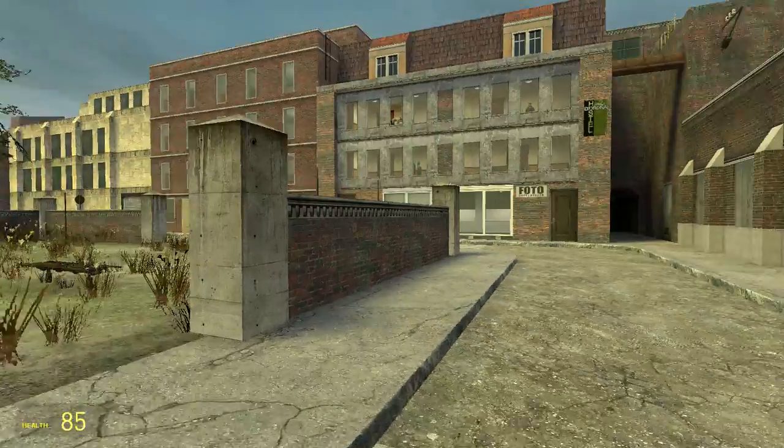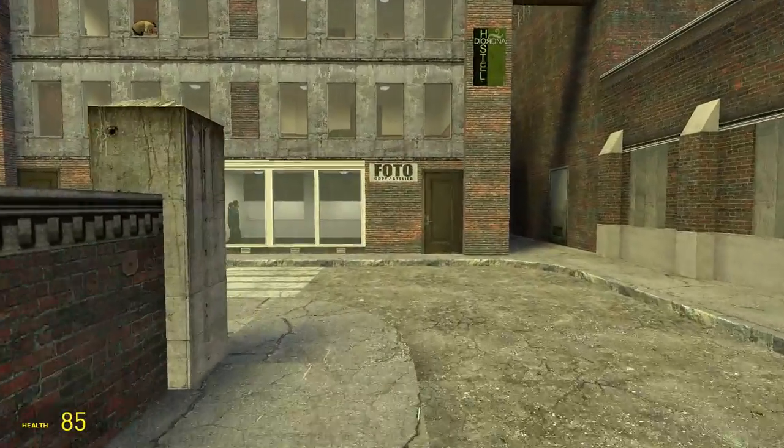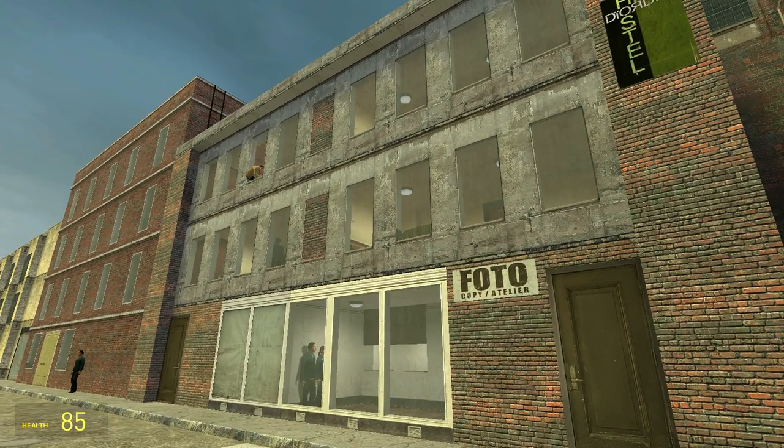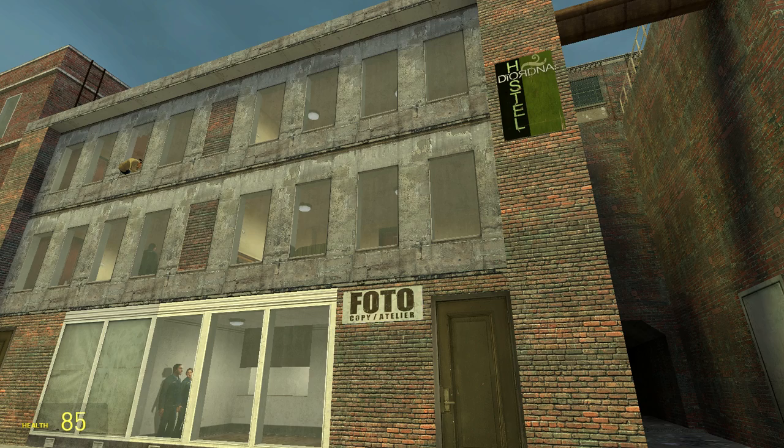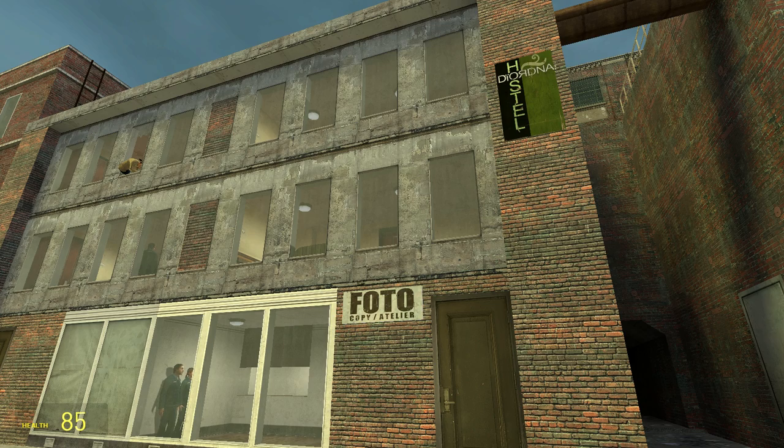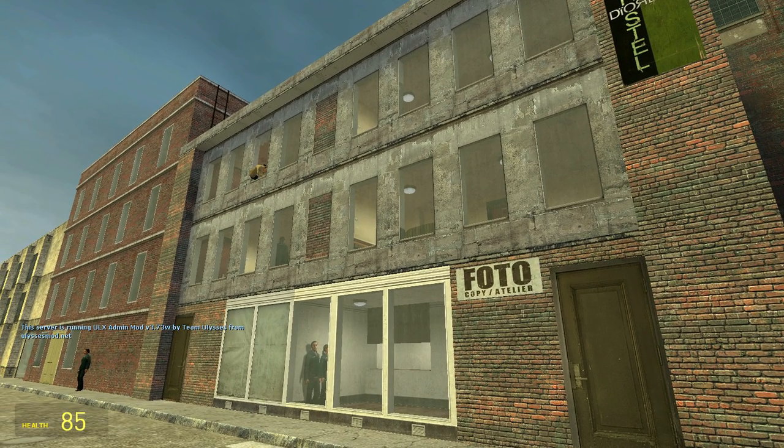First up is the cheap apartments. There's a sign in it that says hostel, and I always thought of it as like a boarding house or a dormitory — somewhere where you'd maybe get a couple of roommates, pretty cheap to rent, not too fancy but not too horrible either.